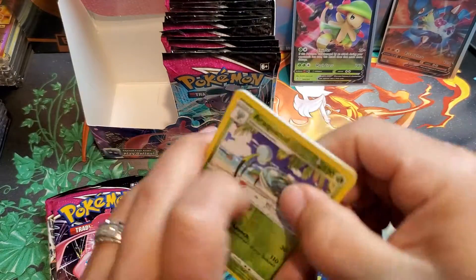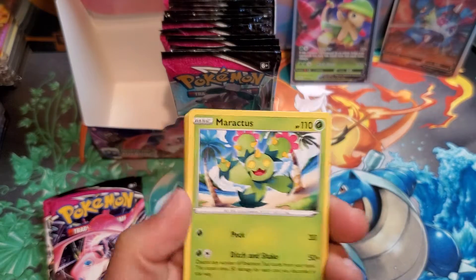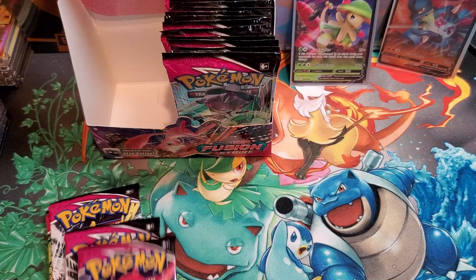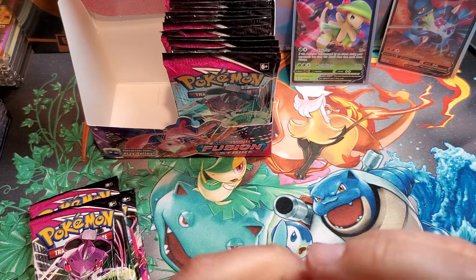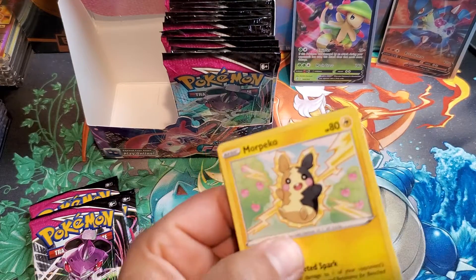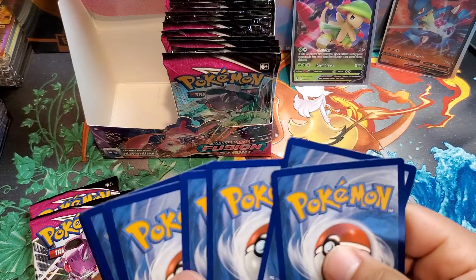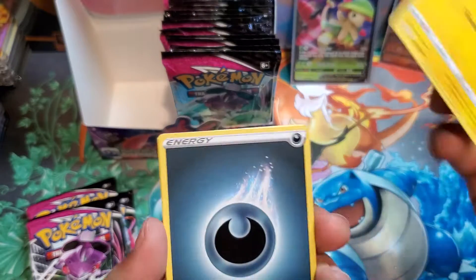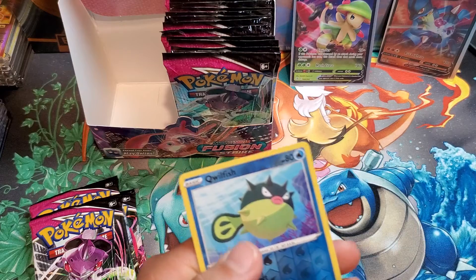Breloom V — our second ultra rare of this booster box. Not too bad. Love that alt art Gengar as well — so many good hits in this set. Going right to the hits: reverse holo Araquanid and a Maractus non-holo rare. Almost done with the left side — only had two ultra rares so far. Hoping the right side is incredibly stacked. These code cards are definitely bent which is not good. Rare Luxray, no hit there, and a reverse holo Qwilfish.